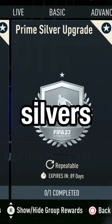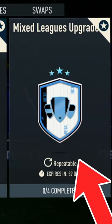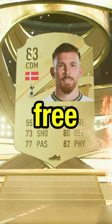Step 3: with the silvers that you've got, you can either put them into the Prime Silver Upgrade or the Mixed League Upgrade and Premium Mixed League Upgrade if they fit into it. Repeat this process over and over again to get yourself free packs. But if you want the full method, check the pinned comment.